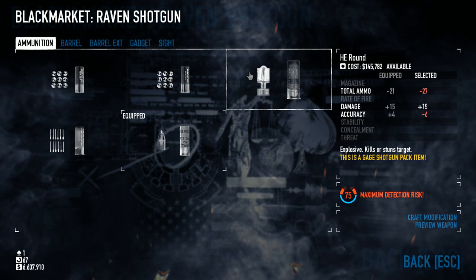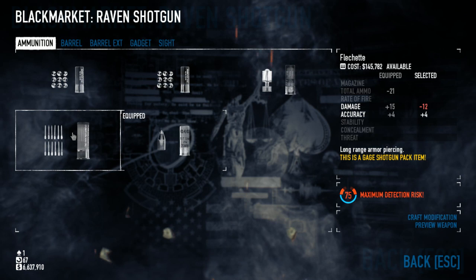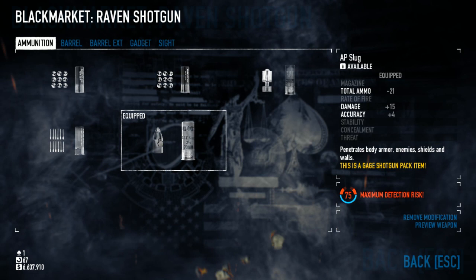One actually allows the shotgun to be better at range and more accurate, but does slightly less damage. You've got explosive rounds, or HE rounds, which are highly compressed explosive rounds, and the AP slug.